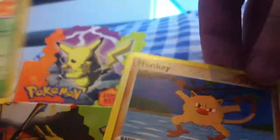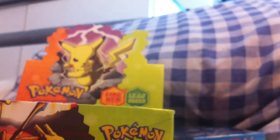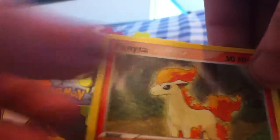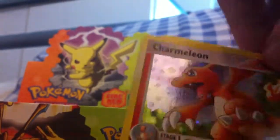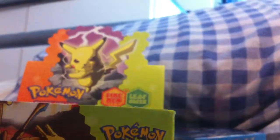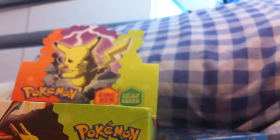Pikachu, Growlithe, Pidgey, Weedle, Kingler, Venomoth, and Mankey. Going to take forever. Squirtle, Nidoran, Poliwag, Bonita, Doduo — Shiny Tormillion! That's really cool, and another one. Golem. Still haven't actually gotten a normal holo yet, just reverses and an EX.